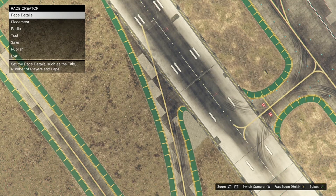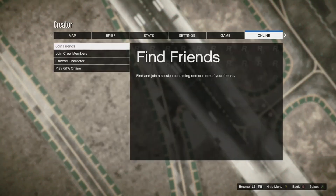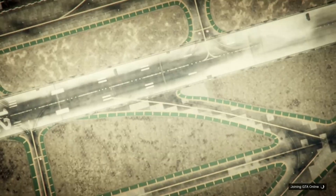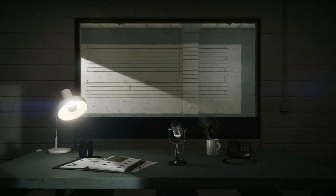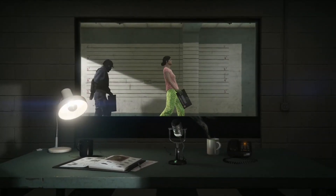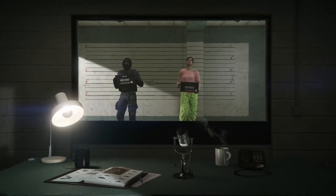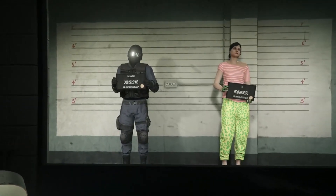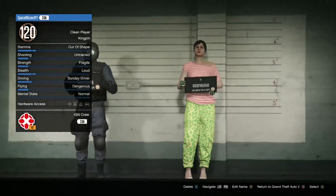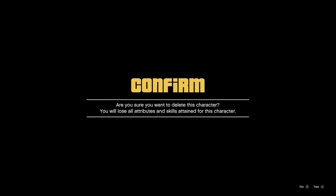We're going to go over to online and then choose character. Once we get here, what we're going to want to do is just delete your female character. Be very careful when you do this because you could accidentally delete your male if you're not careful — make sure you're 100% deleting your female. Just switch through them a little bit like I do in this clip, so you're 100% sure you're not deleting your male.